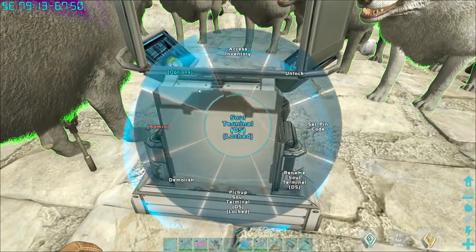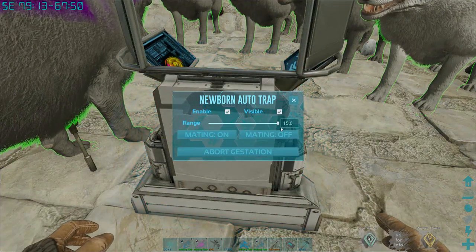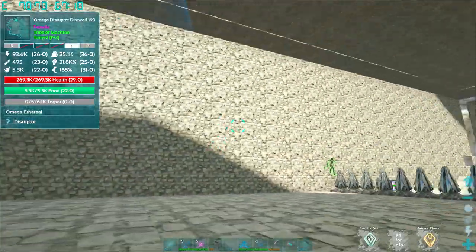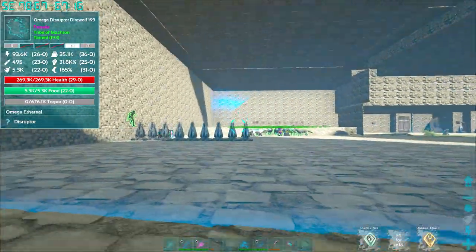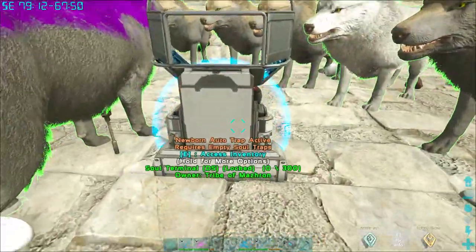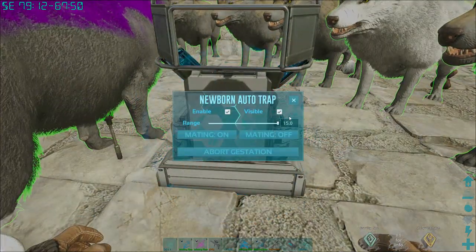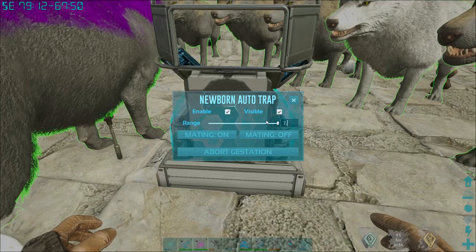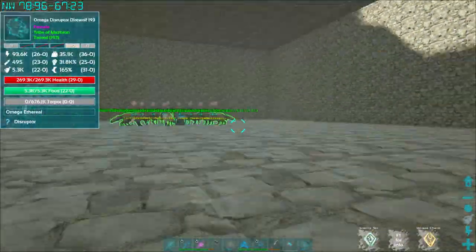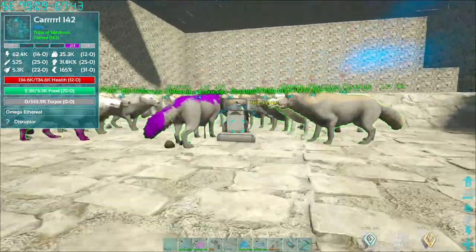The next thing you want to do is go into your options, go to your newborn auto trap. I'm going to make it visible just to show you. The range is automatically set to 15 — you can see that gigantic circle. It doesn't need to be that big; it can get in the way of grabbing other eggs. I usually change this to about 7.5, which drops the circle tremendously so that area outside doesn't get affected.